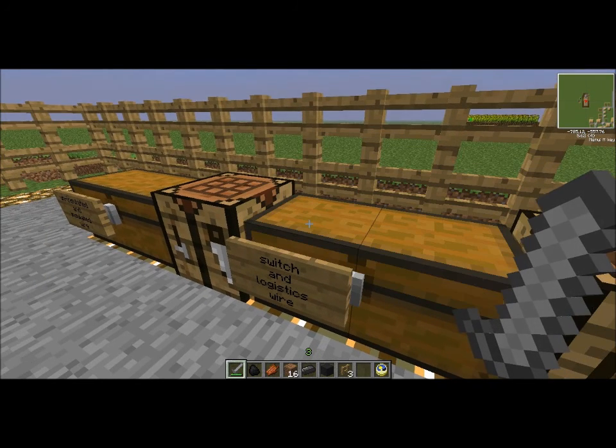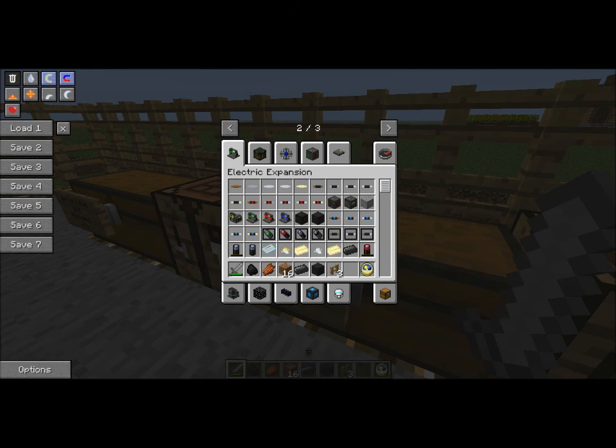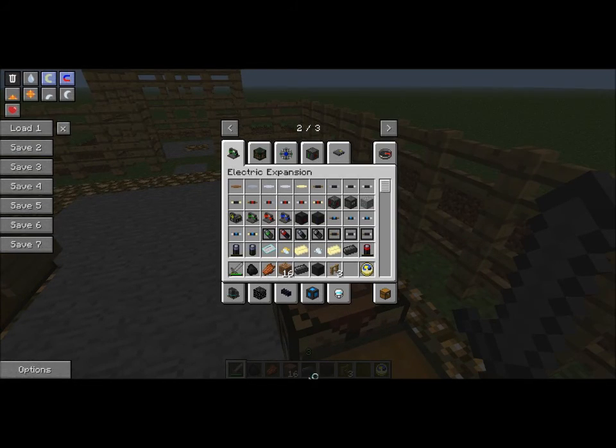I did not put down what they do, so what I will have to resort to is looking on the wiki. I'm terribly sorry about that, guys. I don't want to restart the video, because I just want to get it all done in one shot. So the first one is the switch wire — let me search the official Vaults wiki. What the switch wire does — once it decides to load — yes.